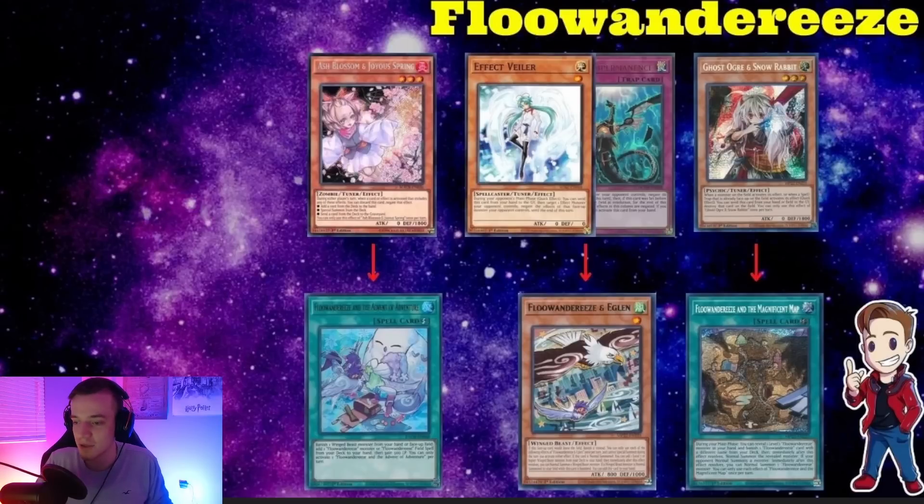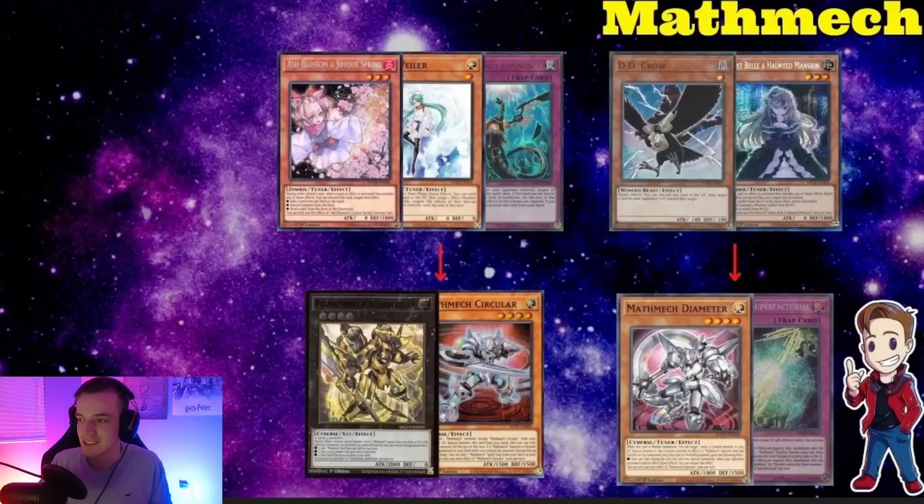For Floowandereeze — nothing really changed here, by the way Advent is like $25 which is insane. Definitely Ash the Advent — it's almost never relevant to Ash Robina or the normal summon because that's almost never the case, especially if they have Prosperity in the map. Ash on Advent is usually always correct. Use Nibiru or Imperm on Eglen because you just have to stop them — you don't have Empen at that point. Use Ghost Ogre on the Magnificent Map always — shutting down the Map is the number one aspect to winning the game since you want a normal summon for most decks.